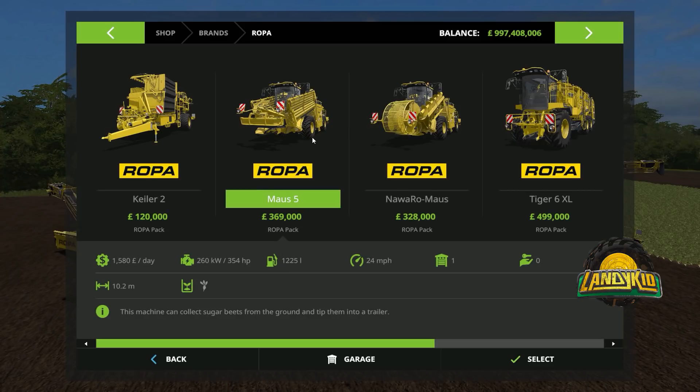Then we have the Maus 5 - everybody knows what this is. It is 354 horsepower, holds 1,225 litres of fuel, does 24 miles an hour, working width of 10.2 metres, and daily maintenance cost of 1,580. That's kind of expensive.